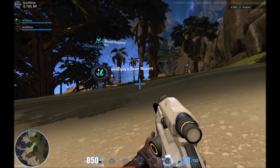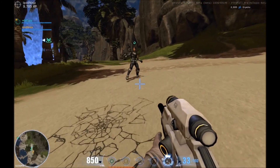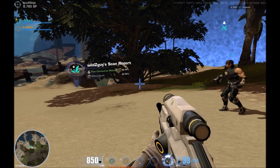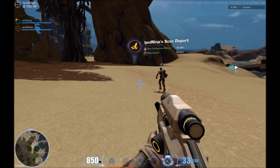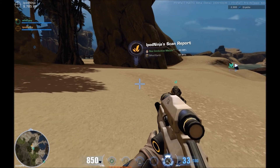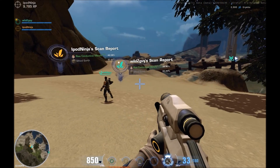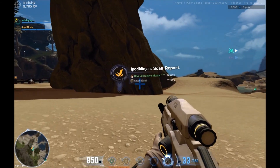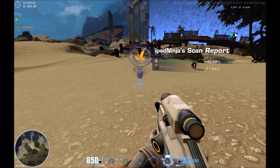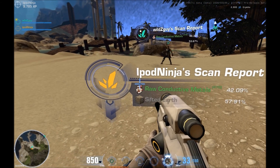Realistically you want something good. Adam has found more stuff. You want 50% earth and 50% of something else — that's the minimum you should really have. Mine's at 42, 57. That's okay I suppose, but you really want a better one.